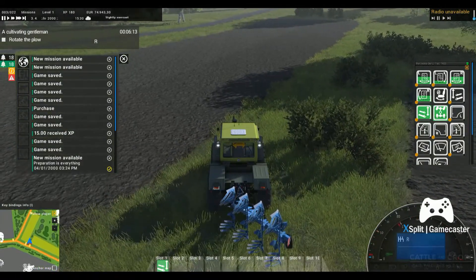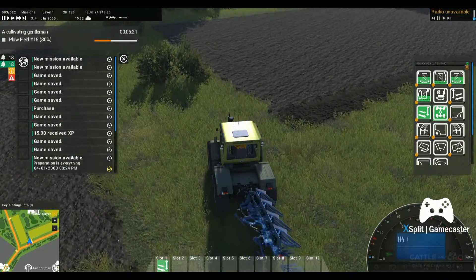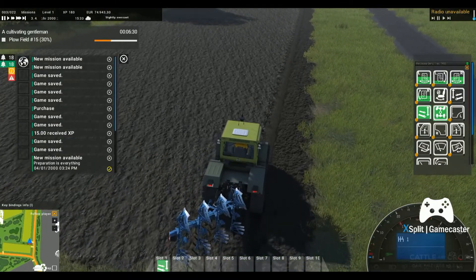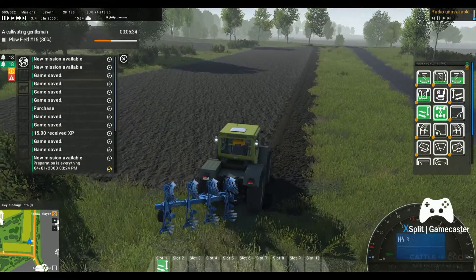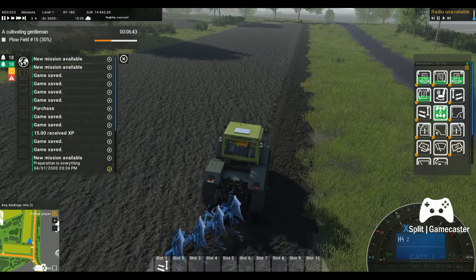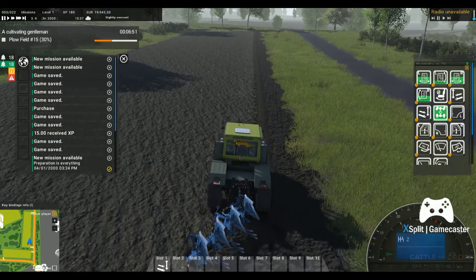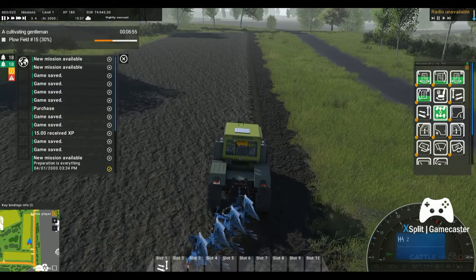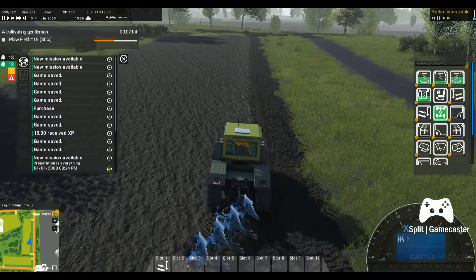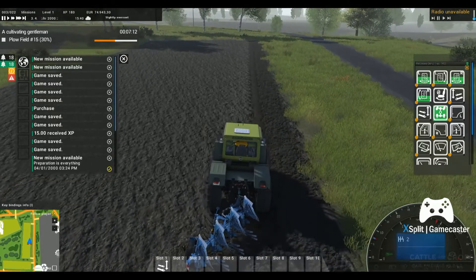They do explain that you need to rotate the plow, which is good. Let's get our tractor tire on the edge of our last furrow — lower down the plow and go for row number two. Hit the cruise control. It's going very slow but I feel like that's probably a realistic speed. It looks like they want us to go to 30 percent on this. We are at 20 minutes into the video.